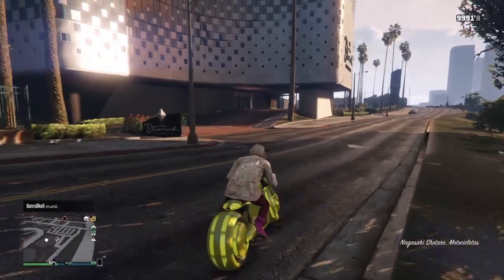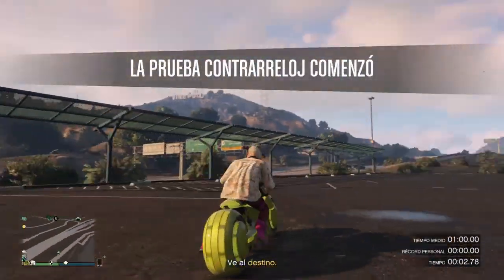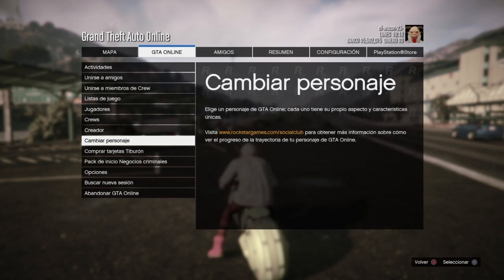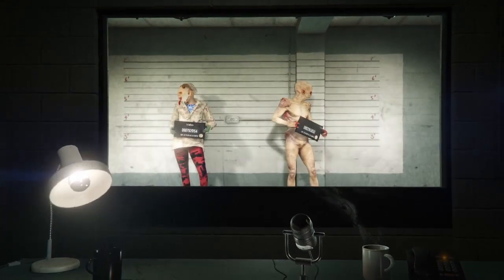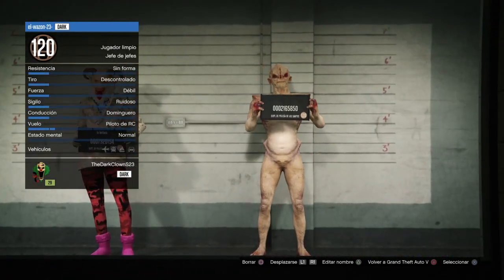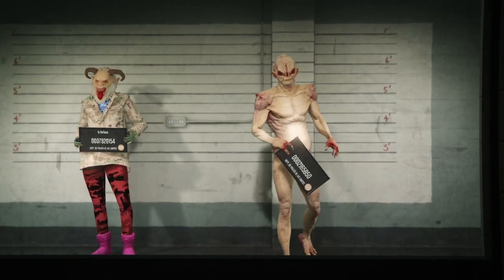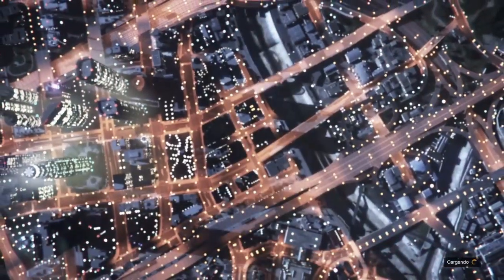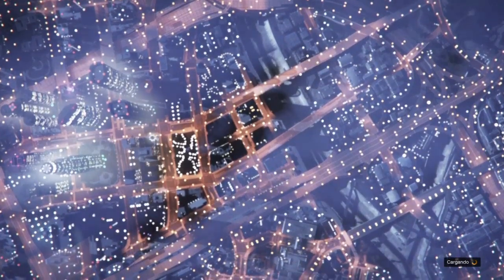No se les olvide compartir, recuerden que eso ayuda muchísimo. Darle like y dejar un comentario positivo. Iniciamos el contrarreloj, vamos a esperar unos 7 segundos, y ahora sí presionamos Star, GTA Online, y cambiar personaje. Seleccionamos a nuestro personaje hombre. Esperamos a que nos baje de la nube para seguidamente hacer el último paso y completar la transferencia del conjunto.